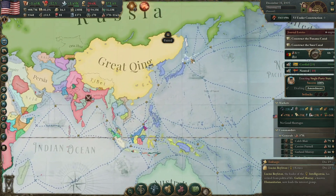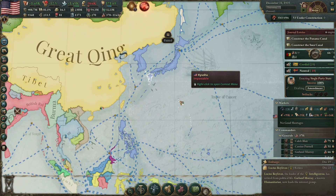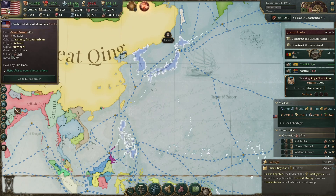I got busy in Asia. I puppeted Japan and then annexed them. I did the same thing to Korea and the Philippines. So Japan, Korea, and the Philippines are now American territory — in some cases, states. I actually have 62 states, so it's a 62-state flag.